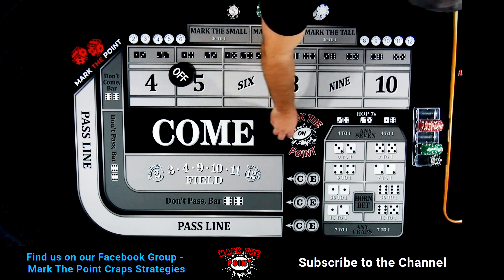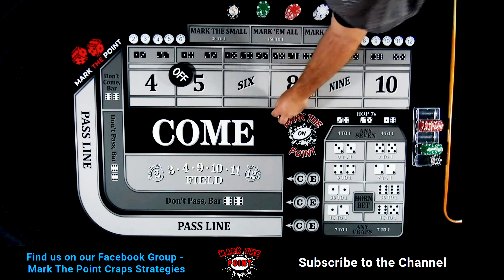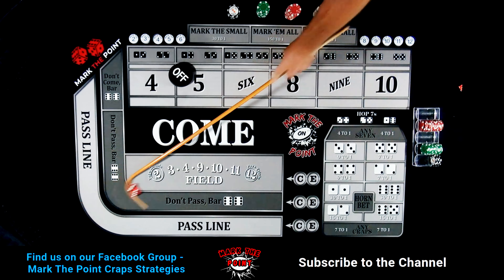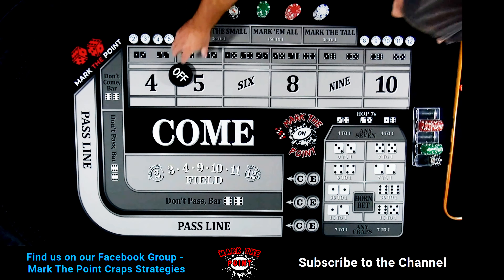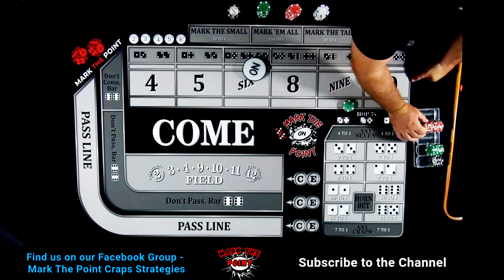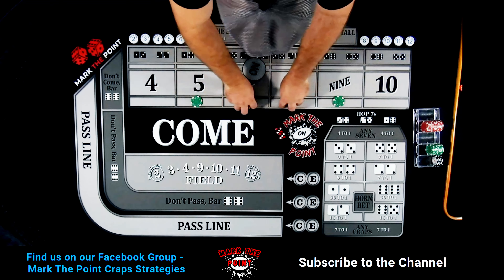Turn the puck off and let's get another point established. It's going to be a hard 6 — the hard 6 dice, Dijon. Let's mark the 6 on the point and drop down another $110. Say dealer, put me at $110 inside — they'll do that for you. Here we go, all set up.